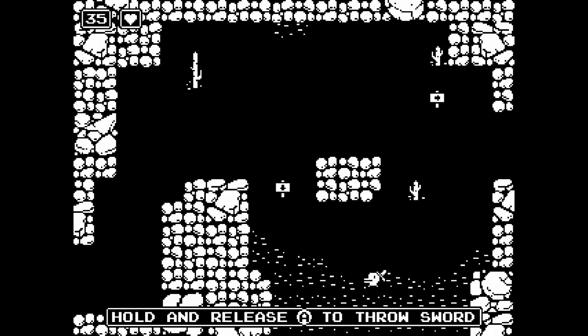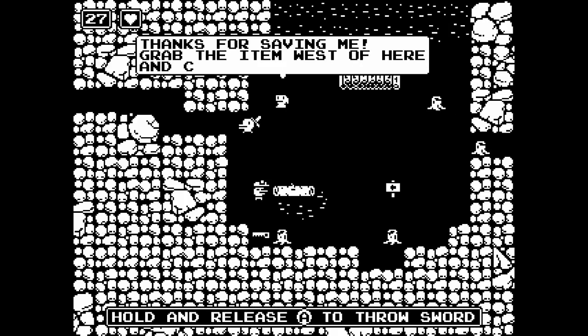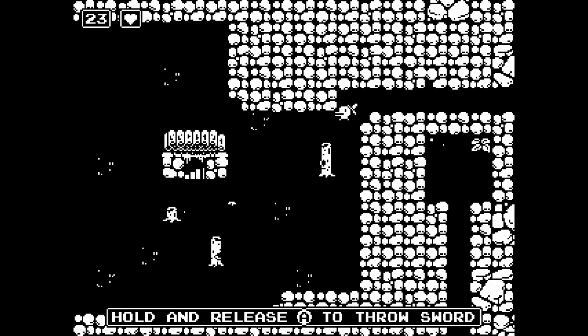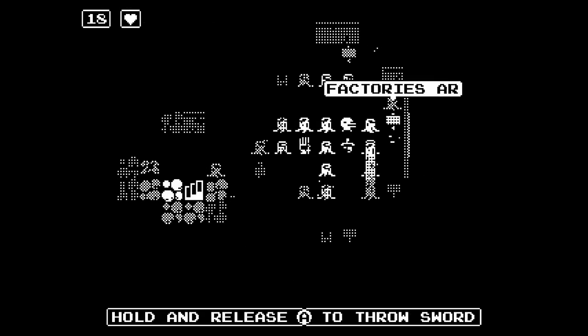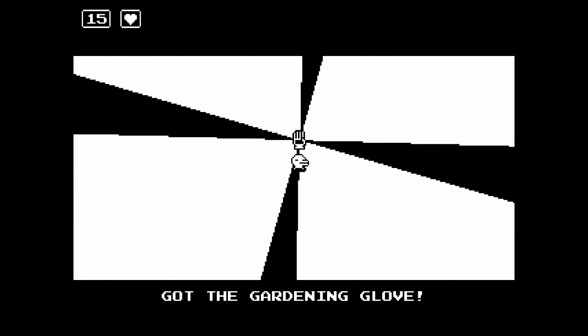We're going to go ahead and get the gardening glove. We rescued the guy so we can go talk to him and get our gardening glove. There's a slight difference - it's not too big of a deal, but it's there to make it take longer. You can't just go in and pick it up; you have to get around all these signs telling you how bad factories are.